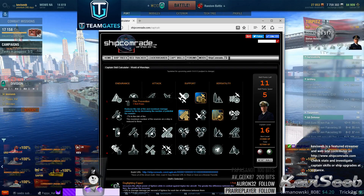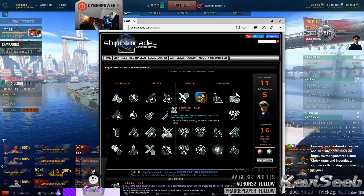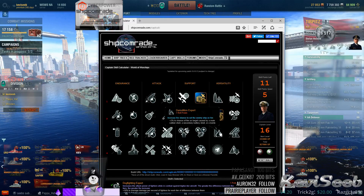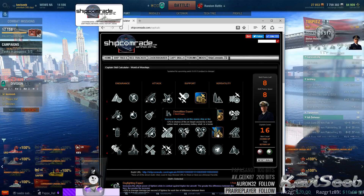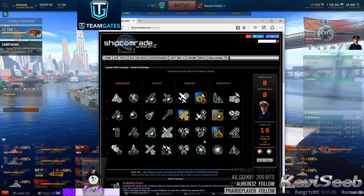What else would you need? Would you want fire prevention? No, I don't think so. How about demolition expert? Of course, you'd want to be able to kill them quicker. So demolition expert. Now, again, this is for a battleship. Perfect build coming up here.